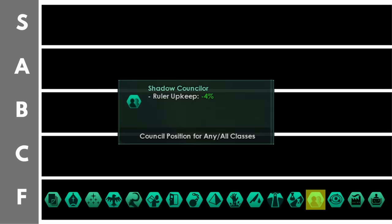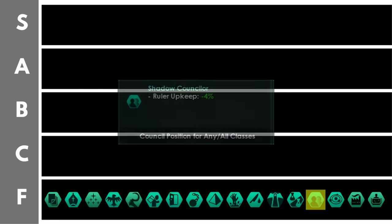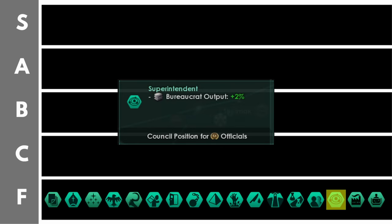Shadow counselor reduces ruler upkeep by 4% per level. This is even worse than any of the other upkeep reductions we've seen because rulers are always a vast minority within your empire — generally between zero and four, five, or six on every planet. That's really not very many to get a 4% discount per level on. The superintendent increases your administrator output by 2% per level. There are so many other stackable bonuses to unity output that this is a drop in a very large ocean, and given the unity you're already generating from factions and politician jobs you generally don't even need administrators.